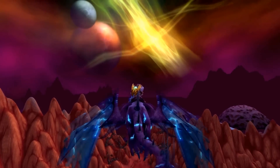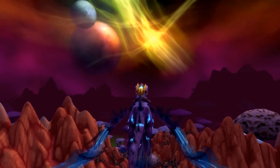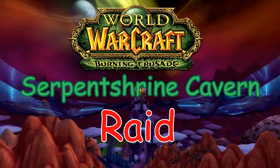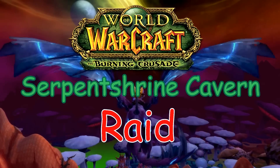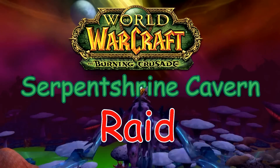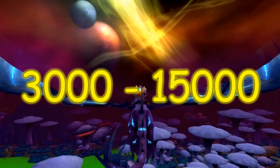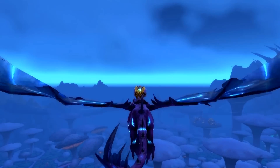Hey guys, Old Bess here, just bringing you another World of Warcraft gold farming guide. Today I'm going to be showing you Serpent Shrine Cavern, and we're going to be farming all of the pets that drop in there. There's a lot of gold potential here — on the low end you're looking at 3,000 gold, and up to 15,000 gold if all three pets were to drop.